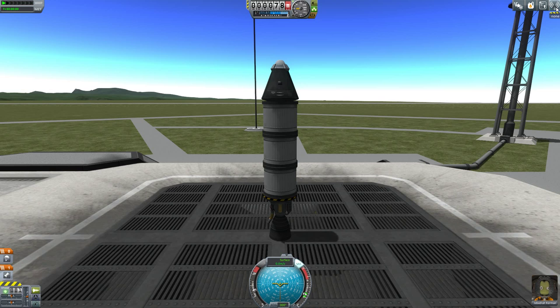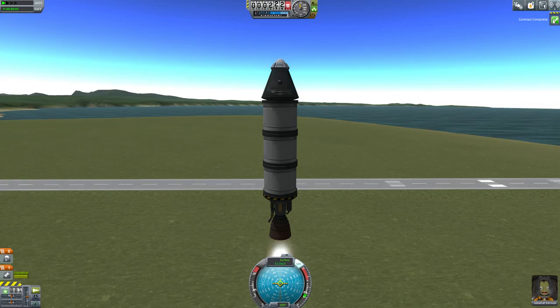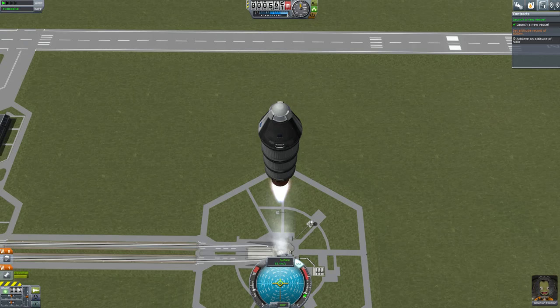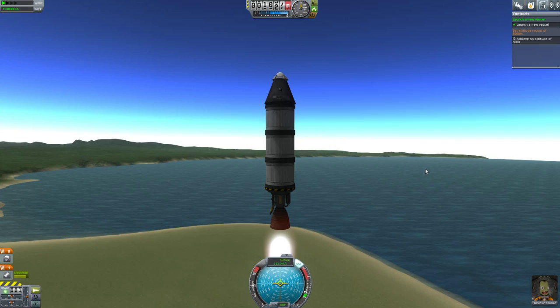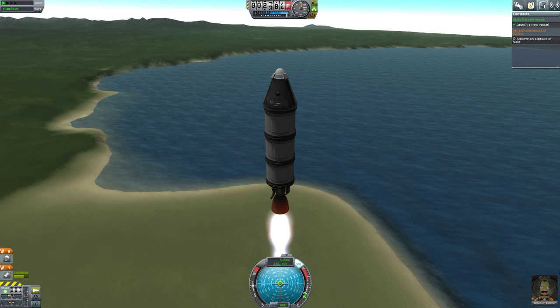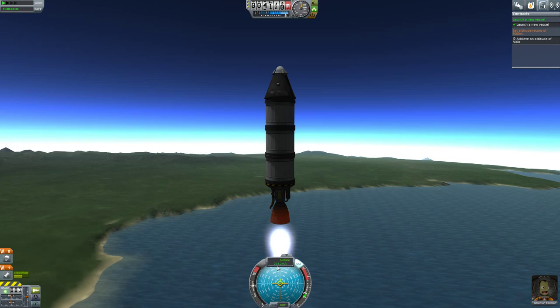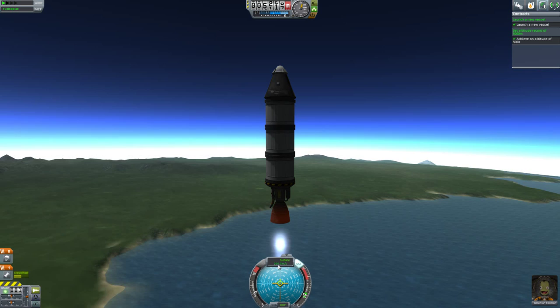So you notice we immediately get that contract, and we get the notification 'contract complete' — immediately, just from hitting the space bar and the rocket moving up, we have won that contract. So now the only thing we have to do is get our altitude of 5,000 meters and we'll get yet another contract. I'm kind of keeping the thrust low, and if you've watched my other videos, you want to keep your speed under 200 — and there it is, we have successfully completed that one.